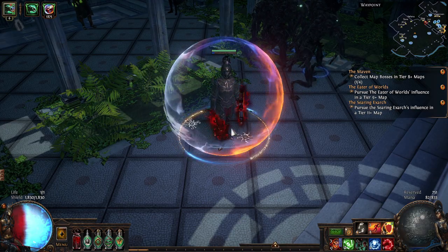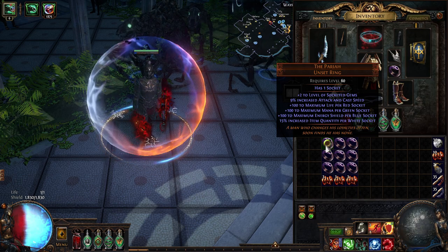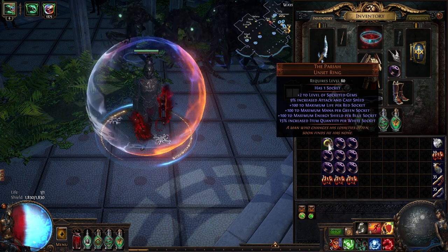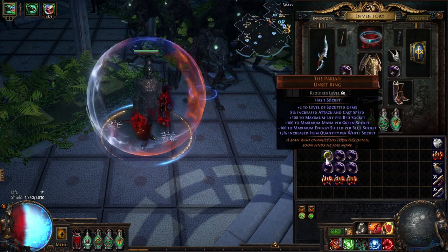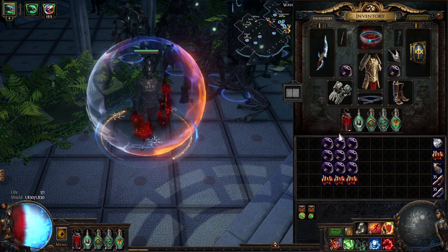All right guys, today I'm going to show you how to make this particular ring — the Pariah — with the white socket. It's very simple and straightforward. You need to buy those, which at that particular moment in Sanctum league is one chaos orb each, and you just simply need to buy them.